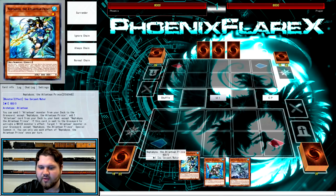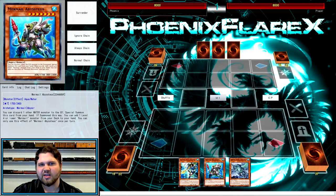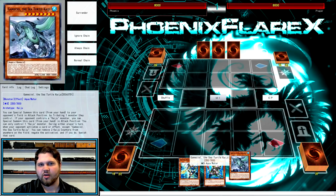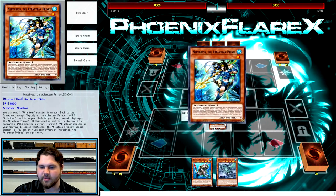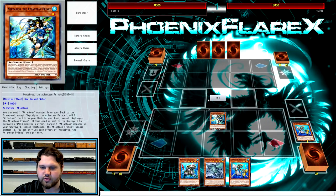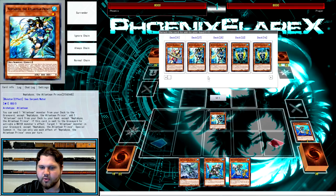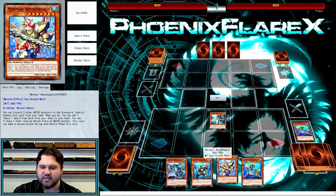Without wasting too much time, let's get straight into it. I've got my hand queued up here. This one is going to be Neptibus plus Teus plus literally any water that's discardable off of your play structuring. From here, you're going to normal summon Neptibus, use Neptibus to send a Dragoons, then add a Dragoons, and then Dragoons will trigger its effect - and you're going to add Mermail Abyss Megalos.